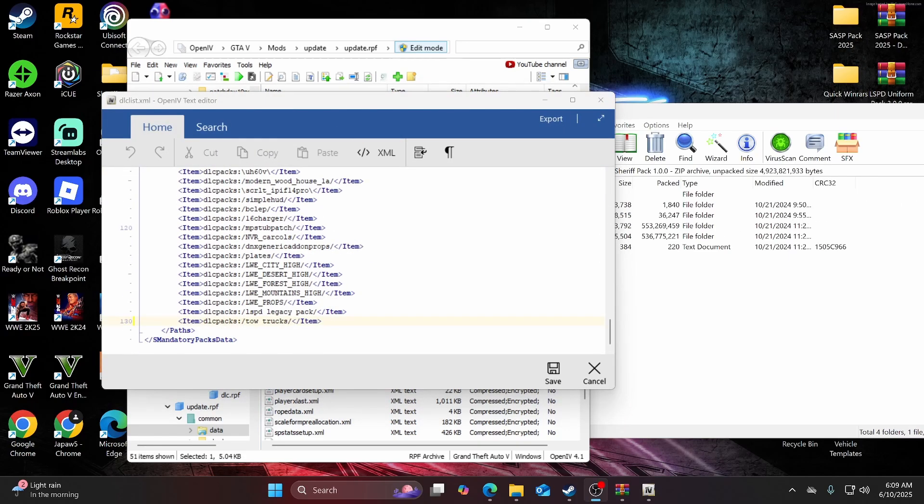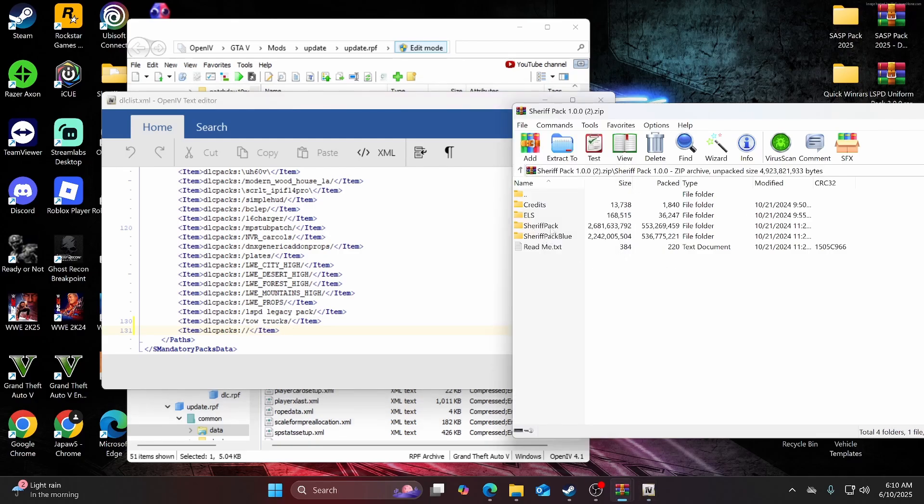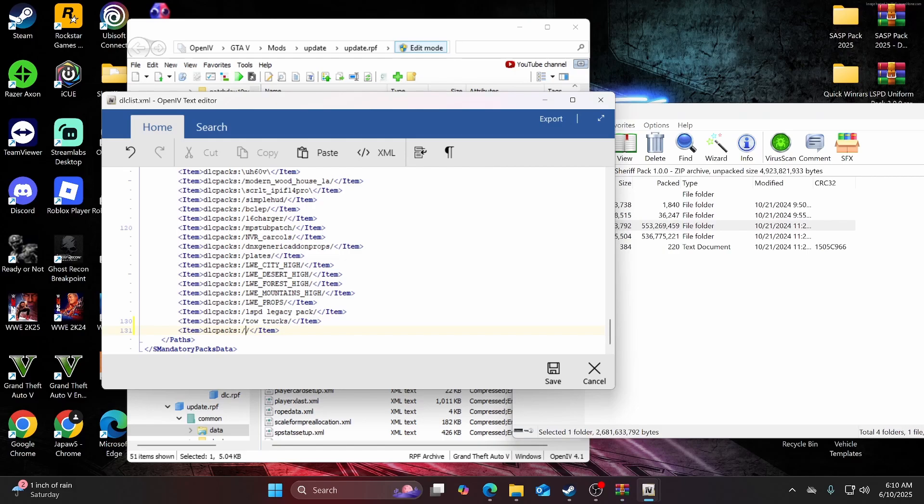Now that we have the DLC list open, go ahead and find your last line. Hit Ctrl+D at the same time — that will duplicate that line. Go down between the slashes, then go over to WinRAR and whichever variant you picked. Hit rename, then Ctrl+C to copy it, go in between the slashes, and hit Ctrl+V to paste it. Then go ahead and hit save.